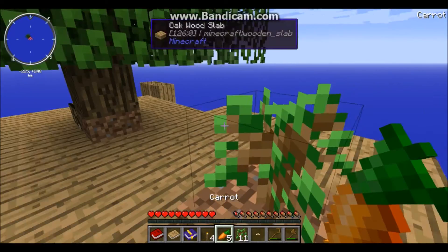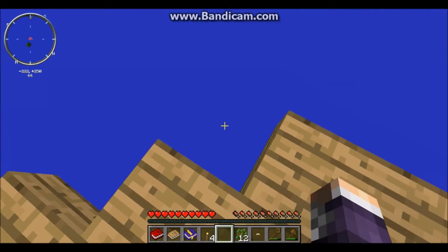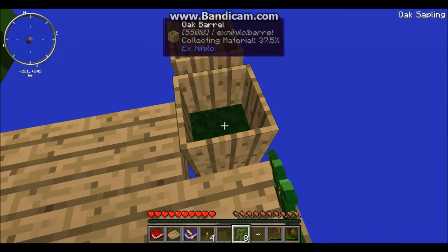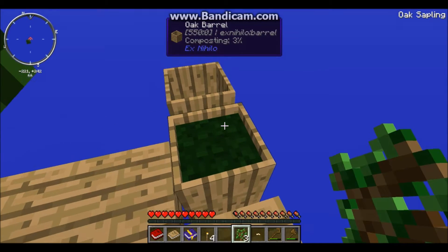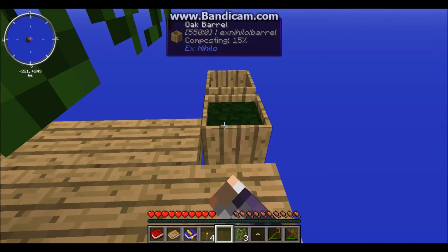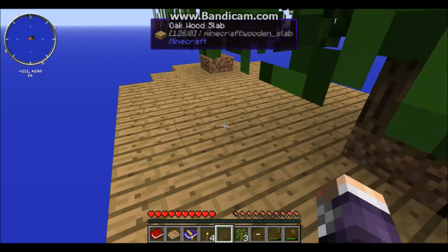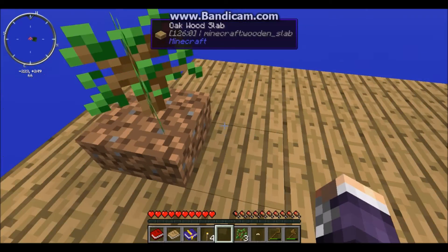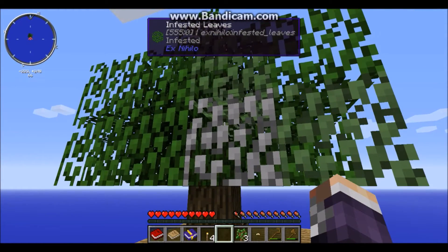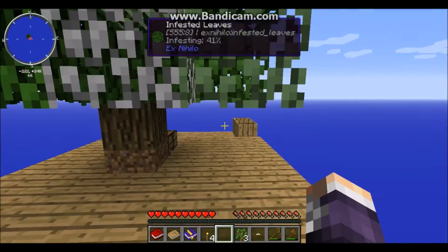We should get some bone meal and we need a source of food. Let's place the dirt right there, then we're good. Place the sapling there. All right, we're good — it's composting. Does it go faster if you right click? No, it doesn't. Now it has more space to grow, and this tree is fully infested — it's spreading to the others. This is pretty good.